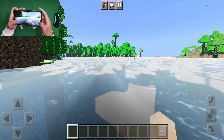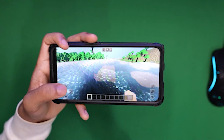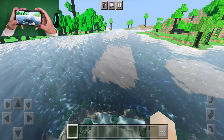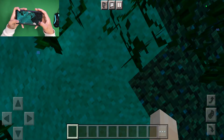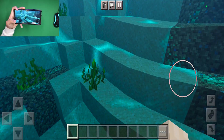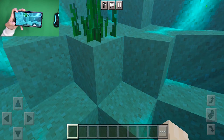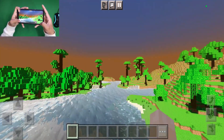Even cooler is that we actually get full reflections of the clouds on the water. If you go underwater here's how things look — we have this really cool blue tint everywhere and a really cool lighting pattern, as well as a really cool distortion effect underwater.